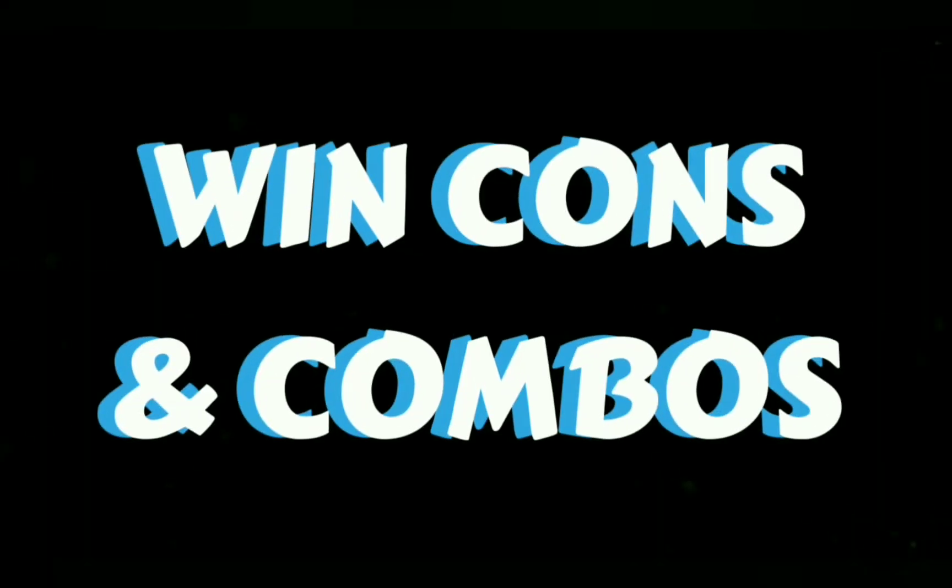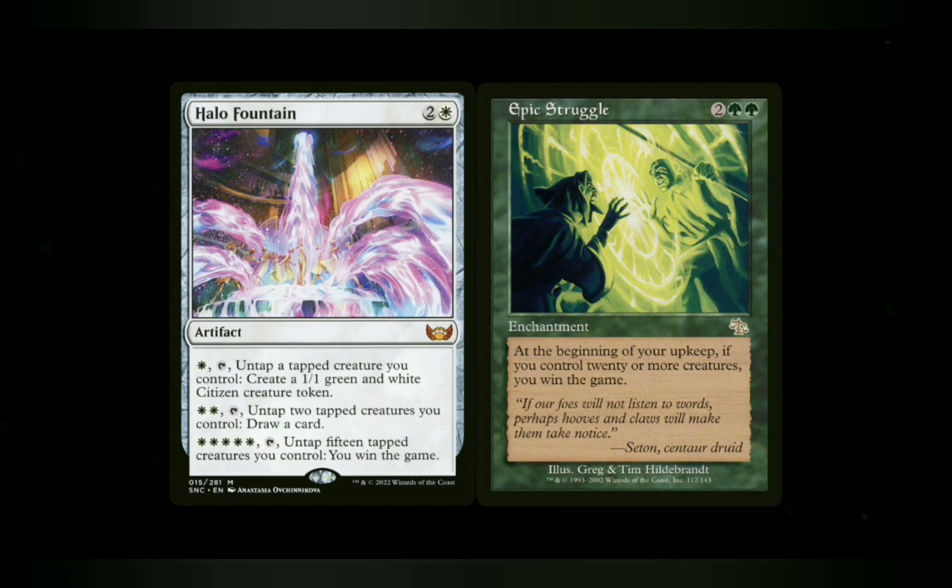The last section I always go over is win cons and combos. Normally I'll give you a combination that's infinite or something like that, but for this one I'm going to go a different direction — I'm going to give you the 'I win' cards. Halo Fountain, which came out in Streets of New Capenna, is a great option. With all the tokens you'll be able to accomplish that pretty quickly. And Epic Struggle — same thing, you'll be able to get 20 creatures on the board. The only problem with these two is you have to make sure they survive to your turn.